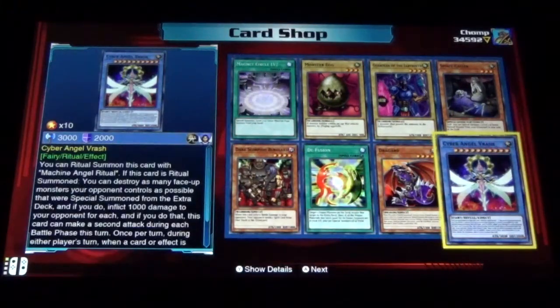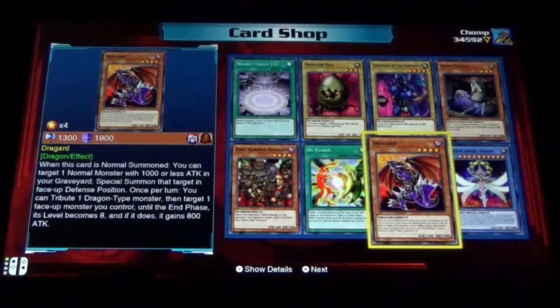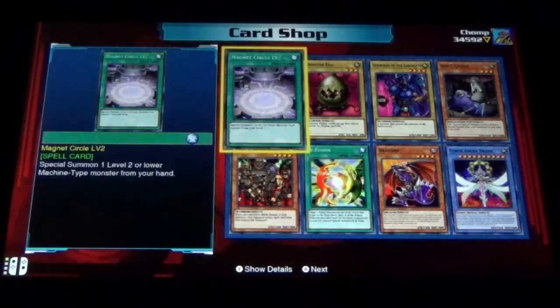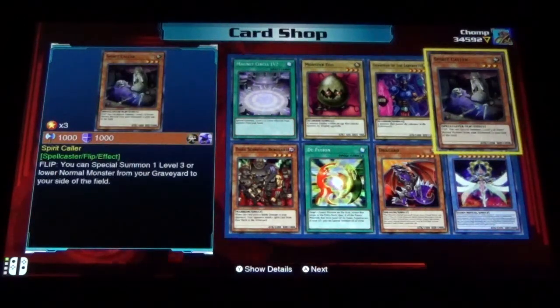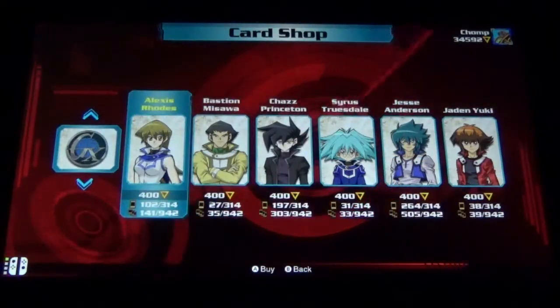This should get us there for sure. Cyber Angel Vrash, Dragard, D-Fusion — a card I always forgot you could play on your opponent's Fusion Monsters too, not just your own. Dark Scorpion Burglars, Magnet Cycle Level 2, Monster Egg, Guardians of the Labyrinth, and Spirit Collar. One hundred unique cards — nice!